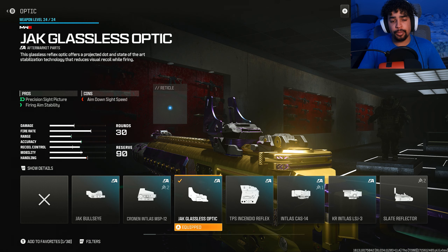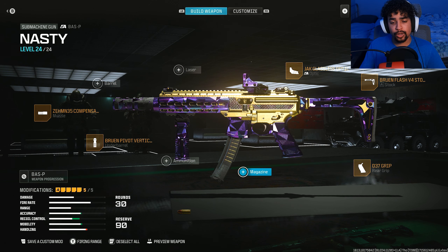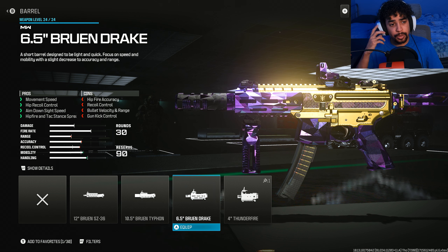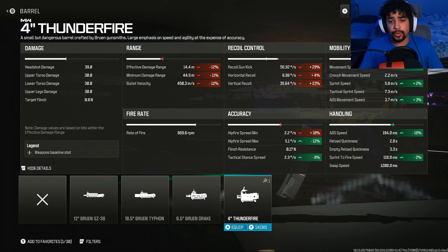For the fifth and final attachment I ran the Glassless Optic for better visibility. The gun had a little bit of jitter while shooting — a firing aiming stability issue — and the Glassless helps with that while also making it easier to see since it's just a dot. You can swap this for any optic or remove it and add another attachment. Avoid the Low Grain Rounds — they make your TTK significantly worse, going from five bullets to six close range and six to seven medium range. The barrels also aren't worth it: one nerfs ADS speed by 30%, another by 9%, and another tanks recoil control. All the barrels were trash, so I skipped them.